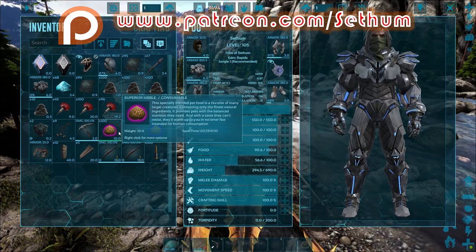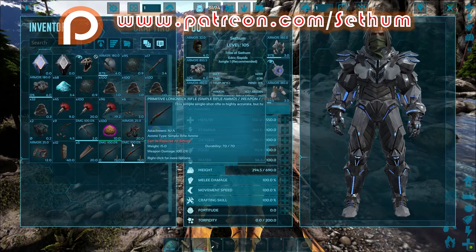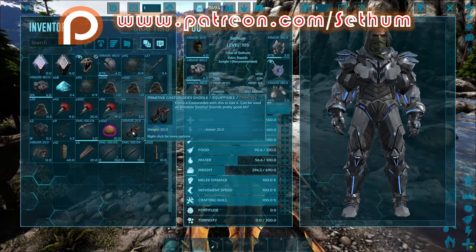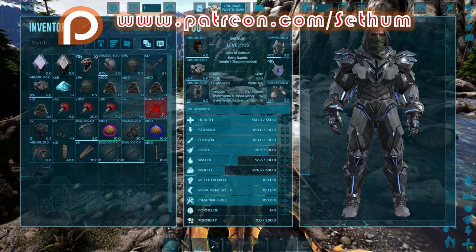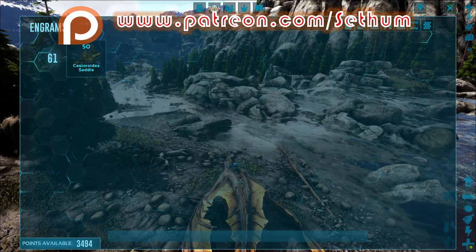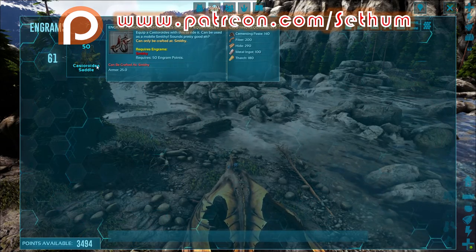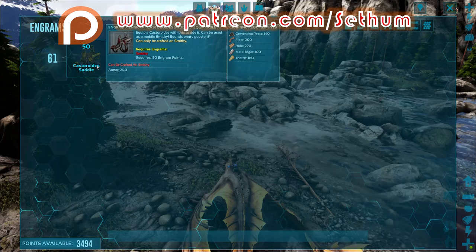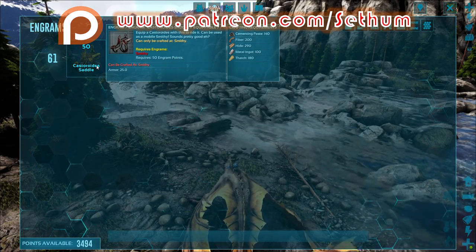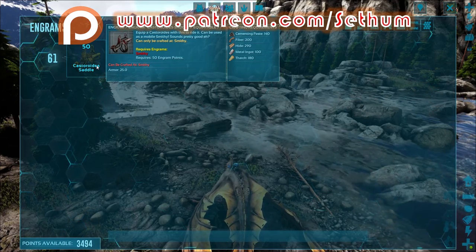You will need the superior kibble, and in order to ride it, you will also need a saddle. Let's have a look at the saddle and what you will need to be able to craft it. You need to be level 61 in order to craft it and learn the engram, and then these are the materials that you will need.